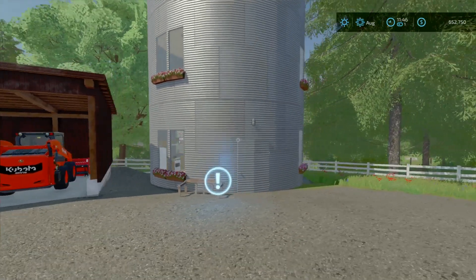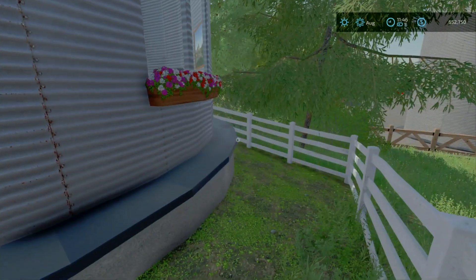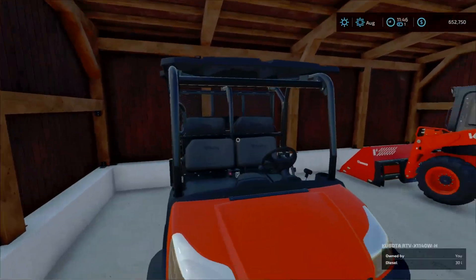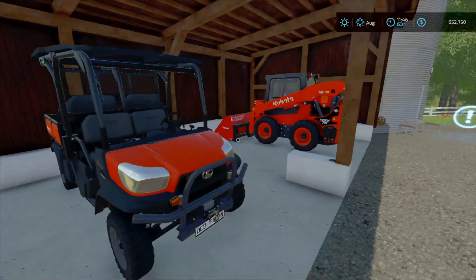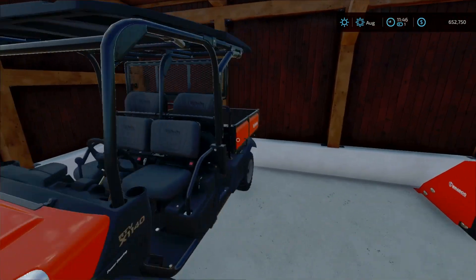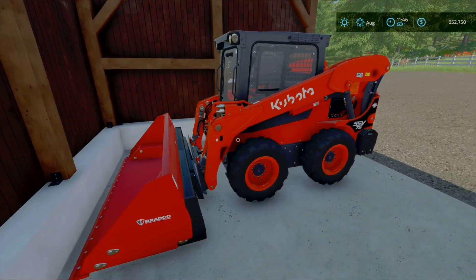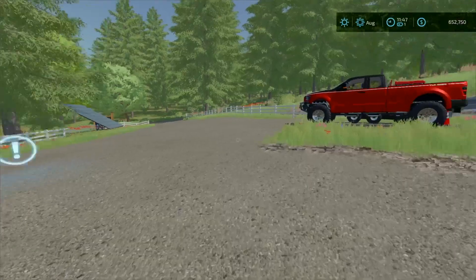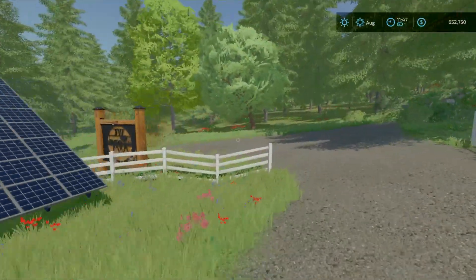We got our silo at the house there looking nice, pretty much on the edge — looks pretty cool. We got a Kubota four-seater but it's got a thousand liter capacity so it's no longer really a four-seater. And then we got a Kubota skid steer with the bucket — that is everything at the house.